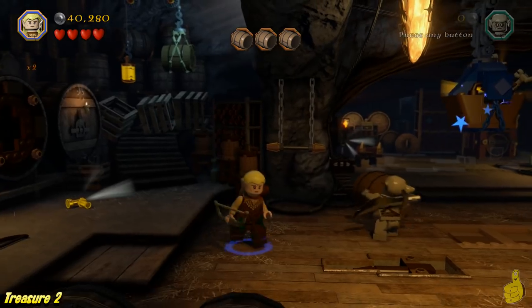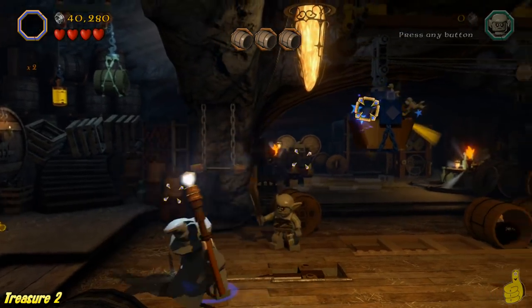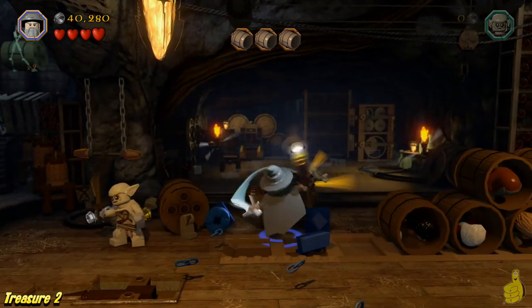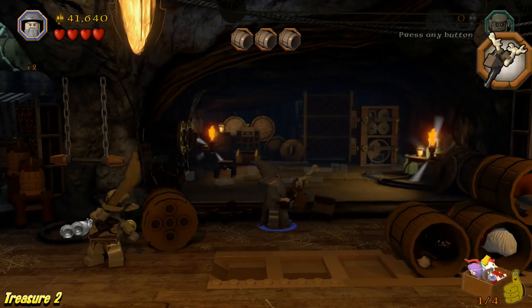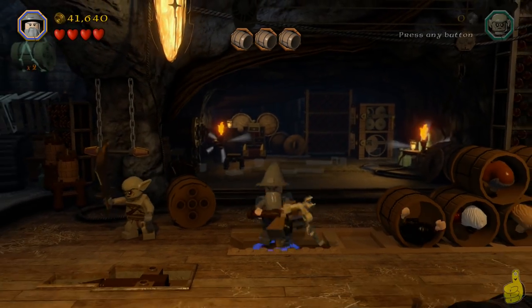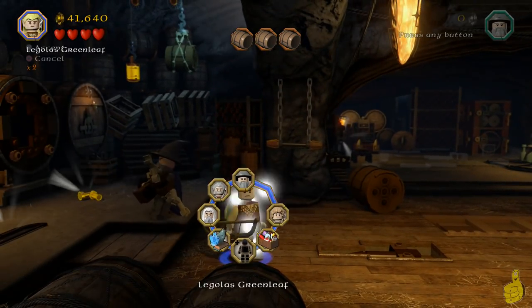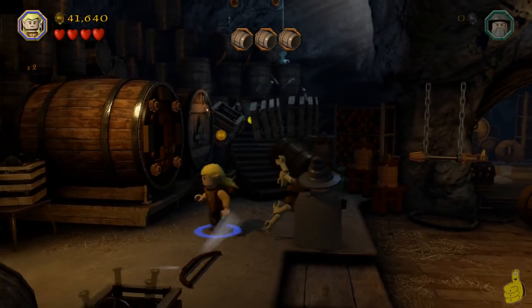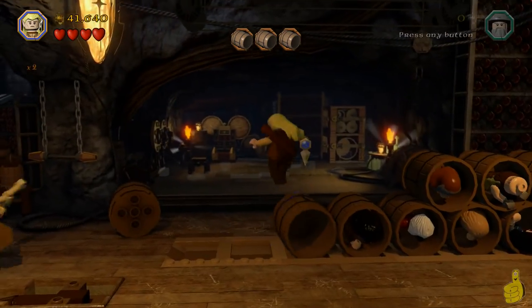We're going to destroy the blue crystallite with our wizard of choice — let's go ahead and go with Gandalf. Blast away! Once it drops down, smash it. And then grab — look, it's like Marty the Moose! That's what it looks like to me anyway. Maybe it's a logo — it says something about the elk staff, but it should have been the stag staff, that would have been cooler. Anyway, we're not too worried about Marty the Moose.